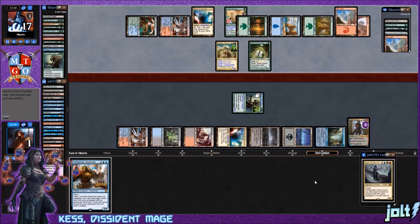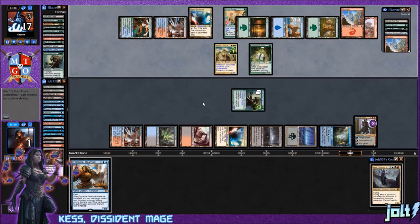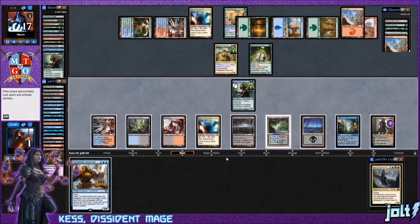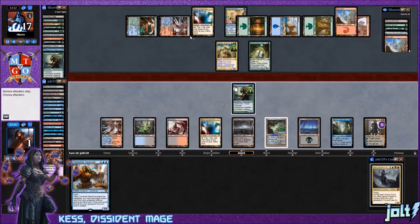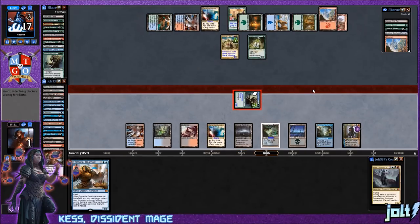If we get Dack Fayden to his minus-six emblem — whenever we target one or more permanents gain control of those permanents — that would be pretty sweet at one life. We draw Underground River. With protection from white and black we need to leave up Soul of Harvest against Animar. Let's flash in Torrential Gearhulk and swing in for seven — putting opponent down to nine or ten. The Gate Creeper Vine can't swing and Kozilek is at ten counters — really close.